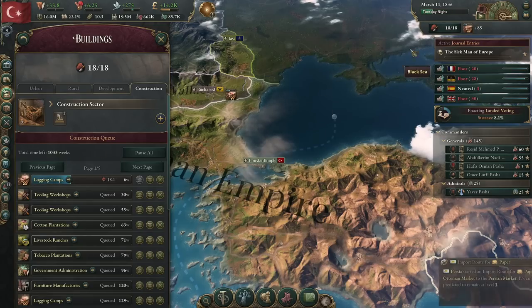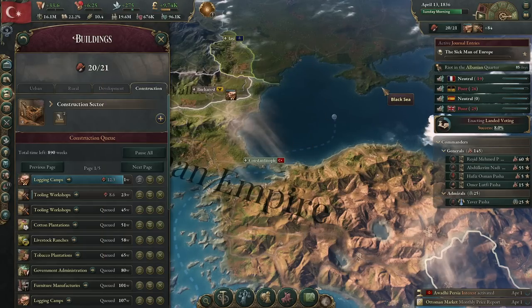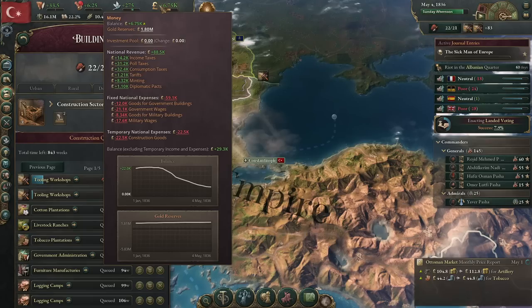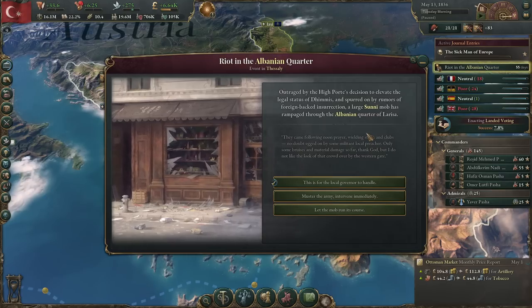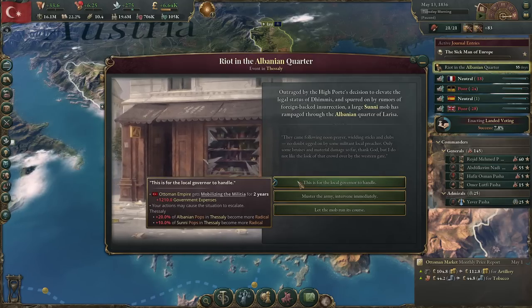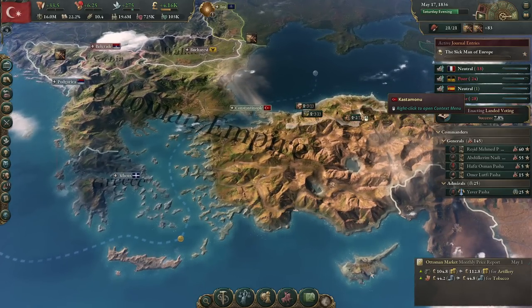The amount of time it will take to complete all our builds is dropping significantly and we're still making money for the moment. We could technically throw down another construction sector, but I'm wary of doing so since we started with 32,000 in profitable income and it's going down. Another event: riot in the Albanian quarter — this will happen several times. Don't let the local governor handle it and don't let the mob run its course. Muster the army and intervene immediately — it does give you a huge government expense, but it stops the situation from escalating.